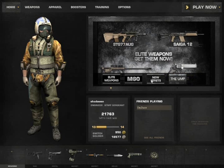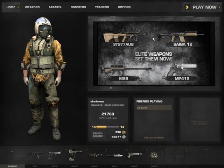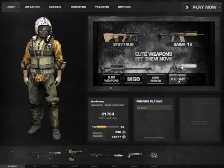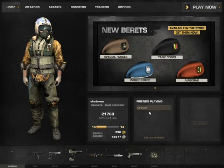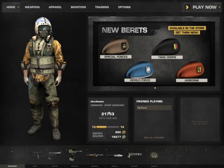So here is a small news area with new game content, like some little weapons or new items. And here you see your friends which are playing right now. Here you see an overview about your character.